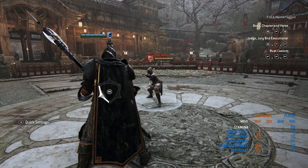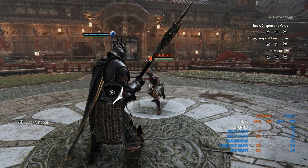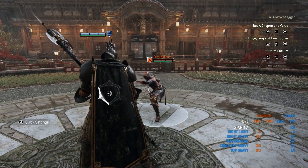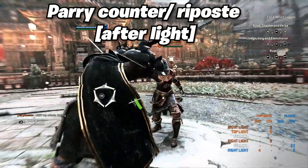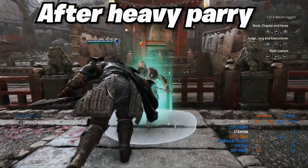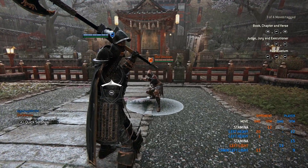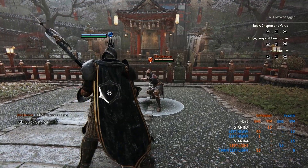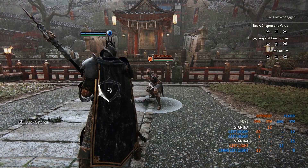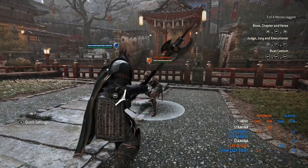The next thing we'll go over for Lawbringer is his parry counters. Lawbringer's parry counters did get changed a lot. The first one is the choo-choo bringer, as I like to call it — they changed that from the heavy parry to a light parry now. They changed it so that whenever you try to go for that choo-choo or the repost, you can't get it off a heavy because the startup is too long. But with a light parry, you can definitely guarantee to get a repost, and you can get a wall splat with it too.